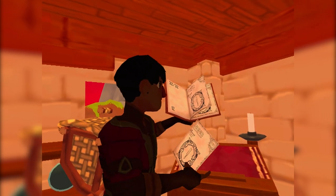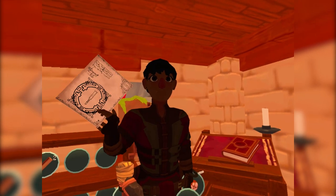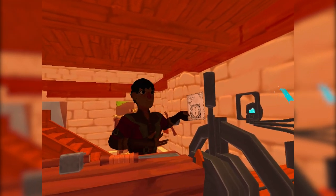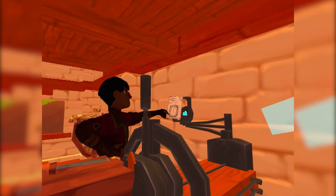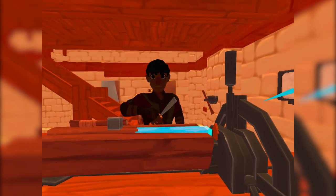I can grab this page and just tear it out, and that makes a copy. Then we're going to head over to the chisel deck and produce one of these. These page recipes can just go right up in this slot here, and now we're seeing this trajectory that shows us how to chisel this.